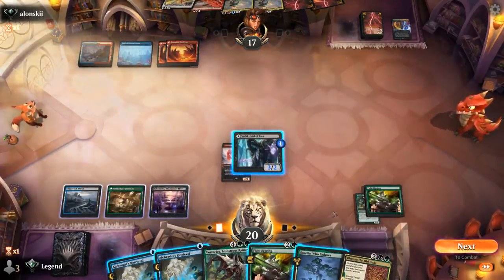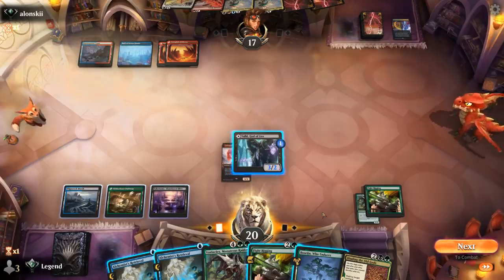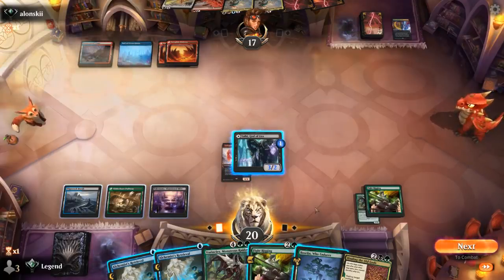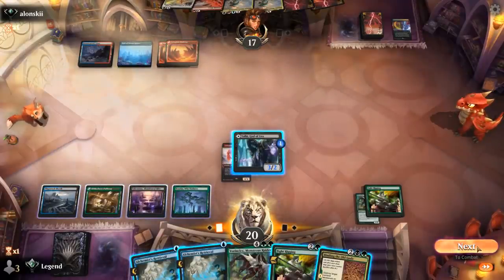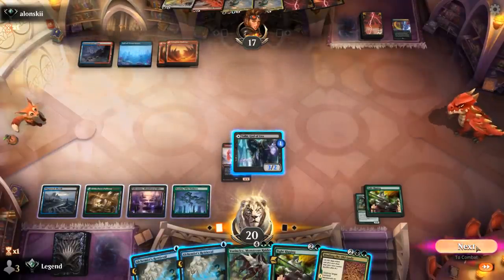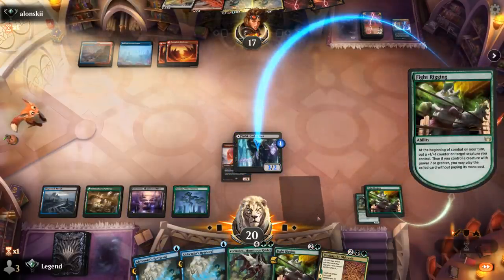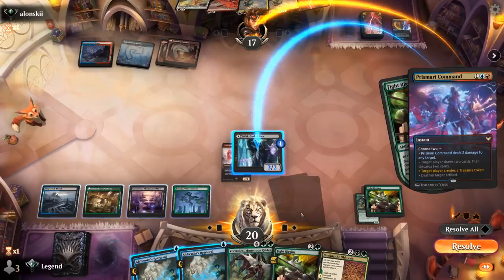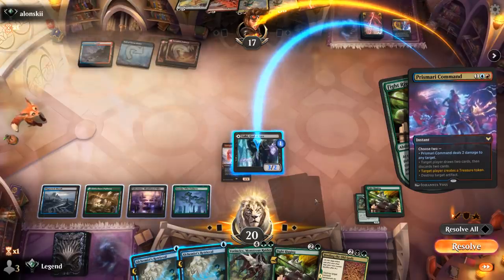Binding is interesting as well. I do have an Alchemist's Retrieval which can pick up Valki. Do we want to replay Valki afterwards, or do we play another Fight Rigging? I think replaying Valki is better, unless we top-deck Shakedown Heavy. It's going to be Prismari Command instead — they have multiple answers. Prismari Command can also make a Treasure to let them play Hinata or Goldspan Dragon. I could bounce the Treasure token, but Binding at least answers Goldspan nicely. So yeah, I guess we'll save Valki.